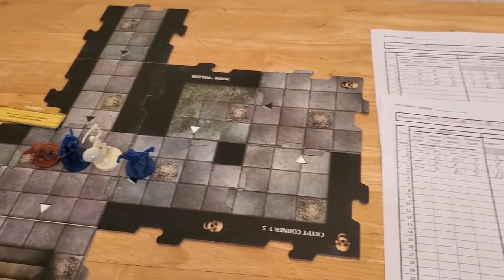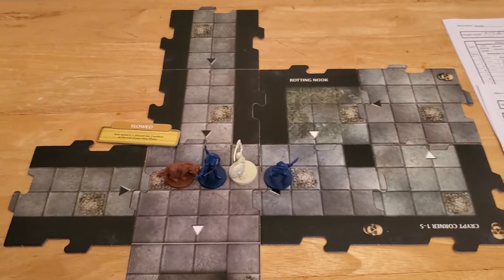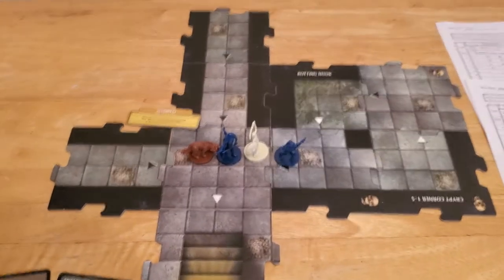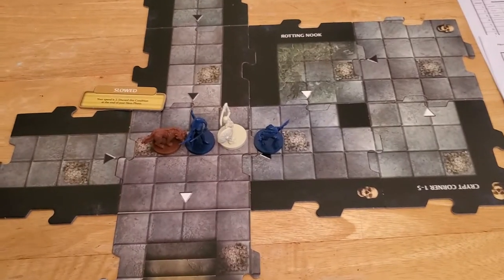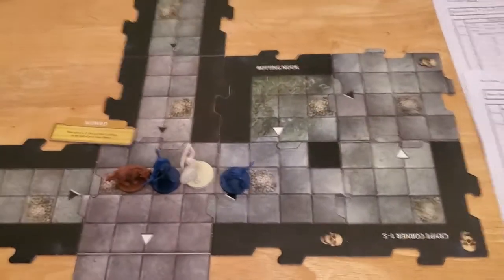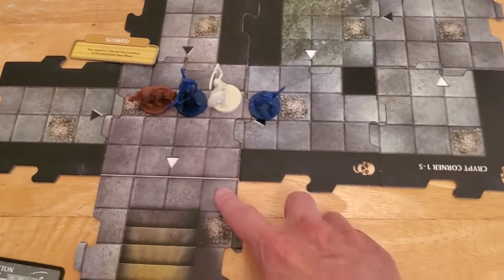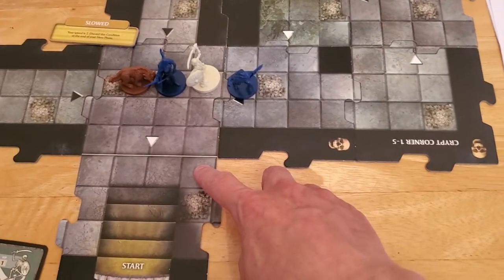So, Arjun — it's his turn. We'd like to get him exploring again. Arjun has a movement speed of five, so he can go one, two, three — he still has movement left over.